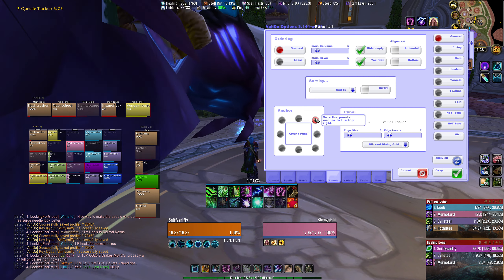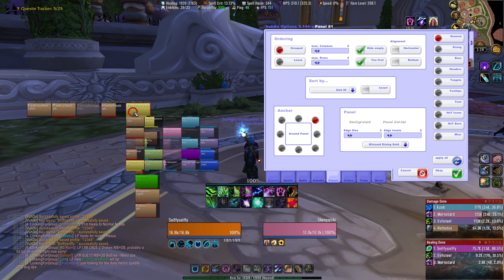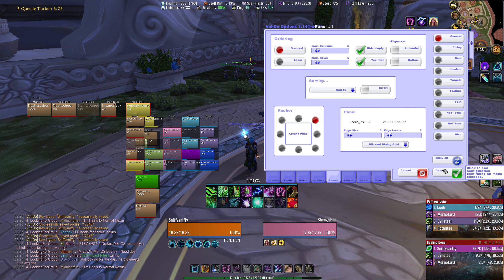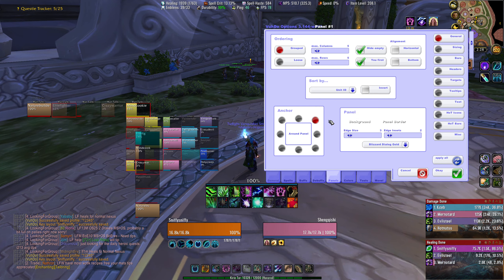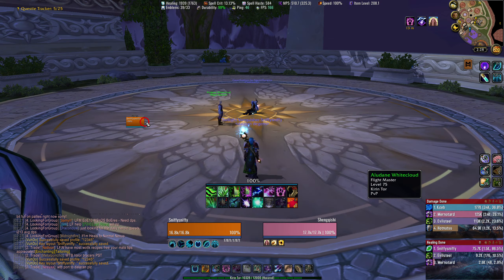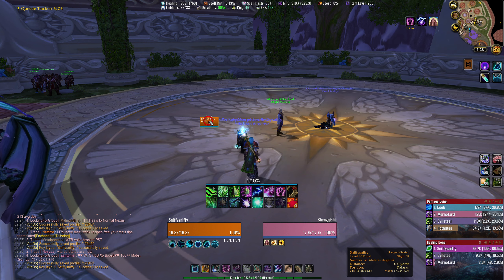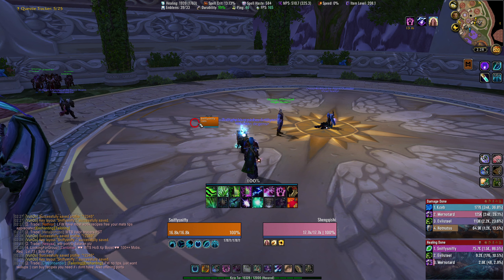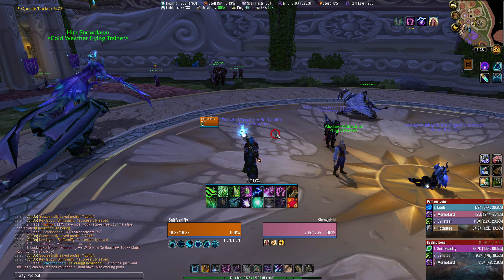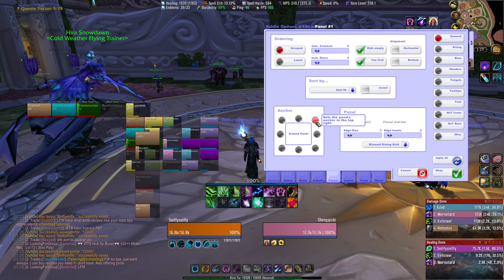Sort by Unit ID — leave that on. Anchor is actually a pretty important one. As a best practice for playing the game, you usually want to have your frames closer to the center of your screen, so that when you're going to heal you're not looking off to the complete side of your screen and not seeing that you're standing in bad. If you have your panels anchored to the top left, your group one is going to be all the way over to the left when you're solo. But if you change the anchor to the top right, your group one will be here and instead of growing to the right as more people join, it'll grow to the left.